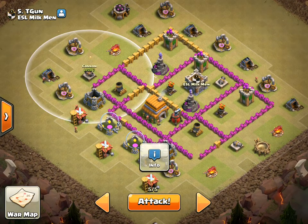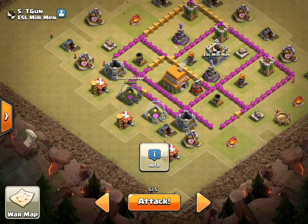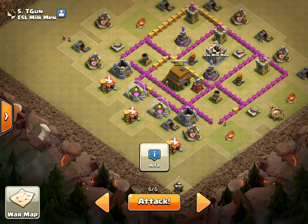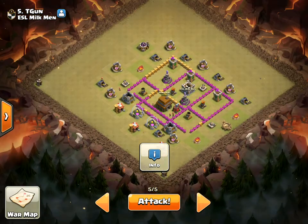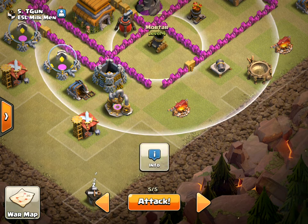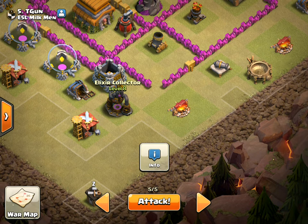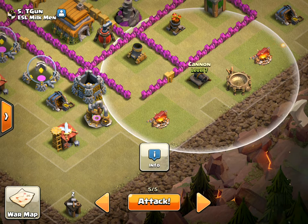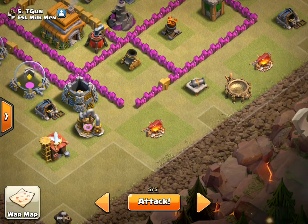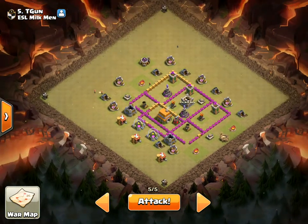I'm going to save one loon for this Cannon over here, just in case things go wrong. There's a ton of trash over here — I don't know if there's any possible way I can get to Town Hall. If I take out this Mortar and this Cannon and this Mortar, hopefully I can. I do have two Wizards, Archers, and Goblins for cleanup. So that's the basic plan. I'm going to drop my loons way up here to make sure they target the Mortar, drop them here first, and once they get to red on this Elixir Collector, drop the other set over on the Cannon. I'm going to stagger them off to the side, hoping they'll go to this far corner so they'll more likely target the Air Defense.